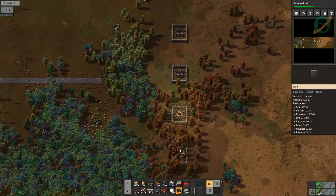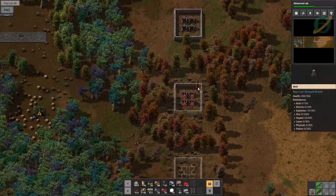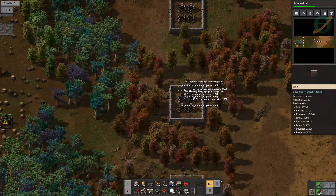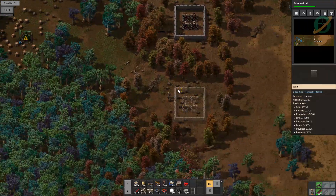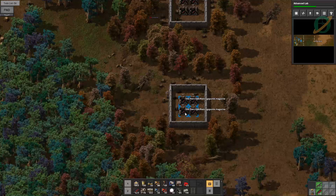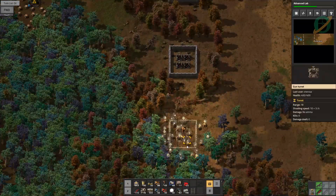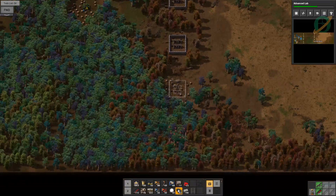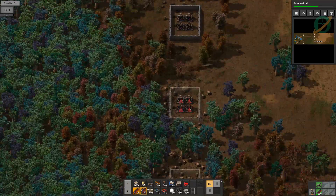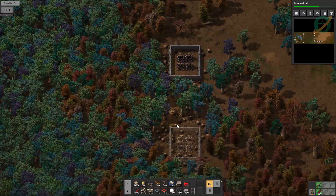Now we can grenade in this general vicinity. We've got a bit of a system that is failing. Once we actually get this oil going I will want flamethrowers — there's no two ways about that. We'll deal with these four gun turrets just in case we get attacked, because we don't want to lose our area that is producing the precious crude. We still haven't had attacks, which is nice. I would like to see some biters soon — famous last words.